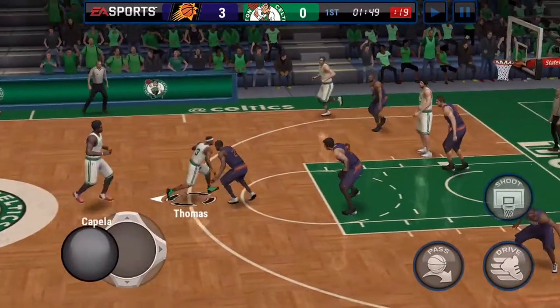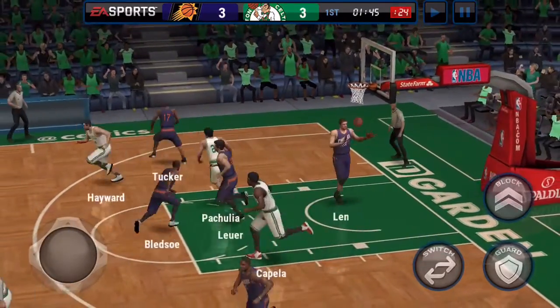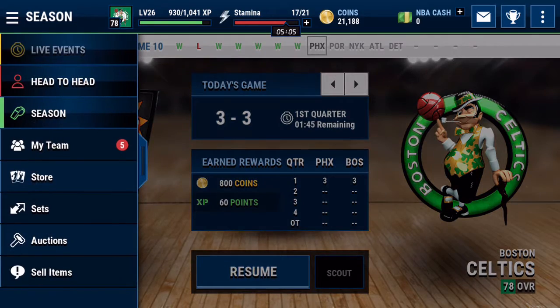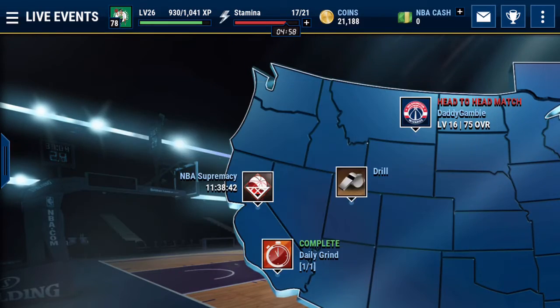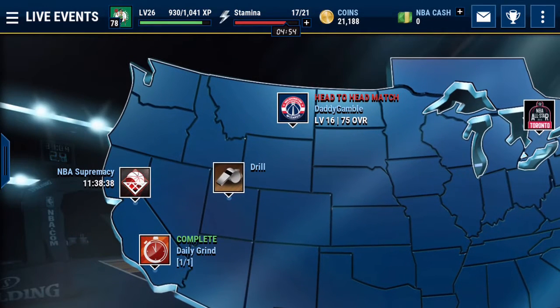I'll go with Isaiah — cut it back — too easy. Season games are just really easy. Just grind those out; if you're watching a movie, just hit play, hit continue at every quarter and you'll make some easy money. And then live events, same thing — just try to do them when you have stamina. Even the daily grind is good; just do seven of those and you get a Hoops pack. All these live events are good to do when you have the chance.